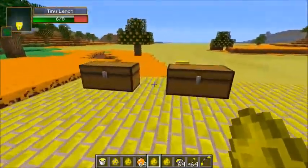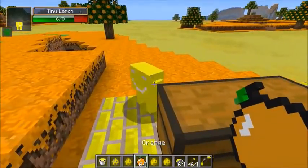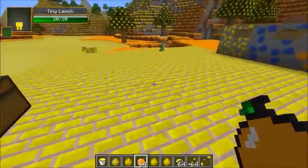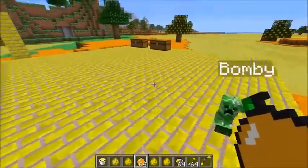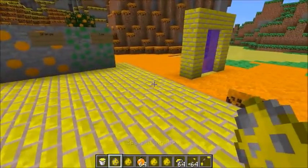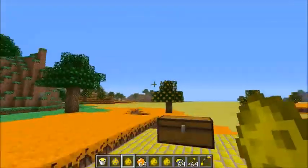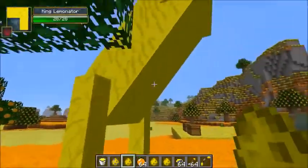Let's tame a tiny lemon. Look at it — it is so funny looking, all the mobs in this are hilarious. I know you don't like lemons, here have an orange — there we go. It's got 20 health and it's really fast, running around everywhere. The models are so weird. We should spawn in some other mobs — let's try the king lemonator.